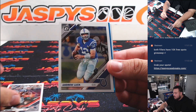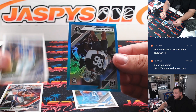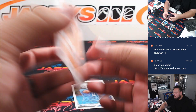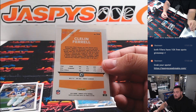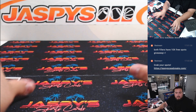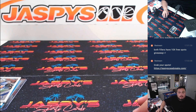We got a color, here we go. Cleveland. Out of 2.99. Raiders. That's going to go to Zack.